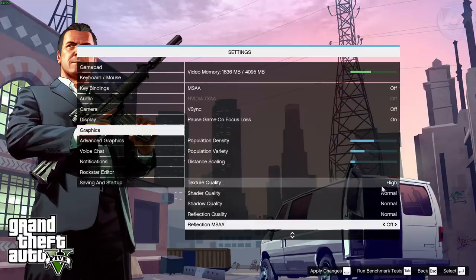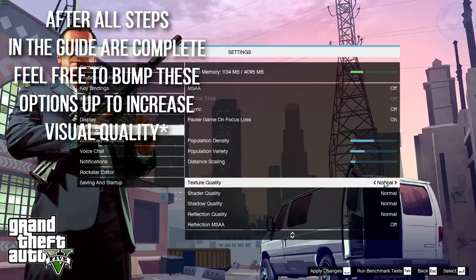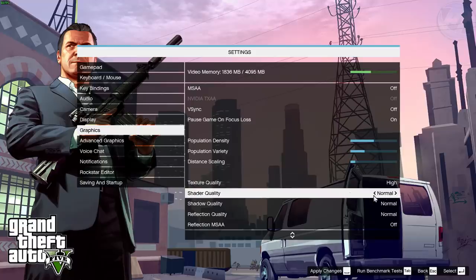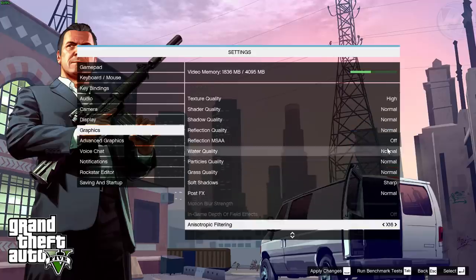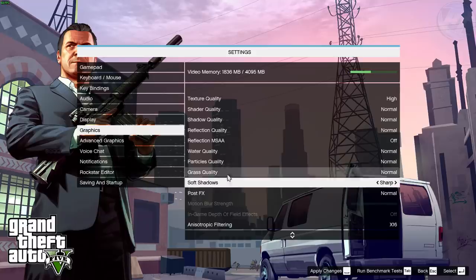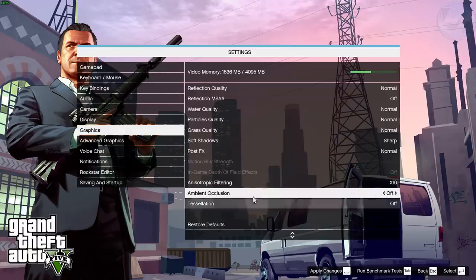I'm running a GTX 970 so I run texture quality on High; if you still have stuttering go for Normal. If you have a GTX 970 or worse, go with Normal or possibly High — if you have less than that, go with Normal. Shader quality set to Normal, shadow quality Normal, reflection Normal, reflection MSAA off. Water quality Normal, particle quality Normal. Grass is very important — set this to Normal, it cannot be above Normal or you'll have a significant performance impact. Soft shadows set to Sharp, post effects Normal, anisotropic filtering 6x, and tessellation Off along with ambient occlusion.